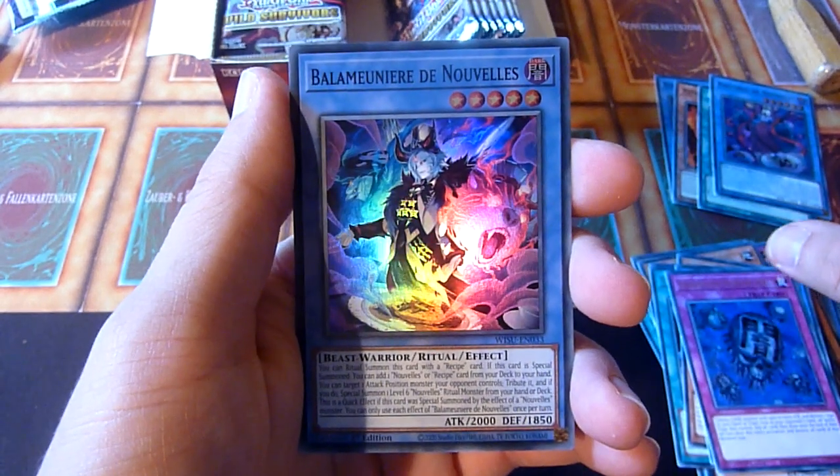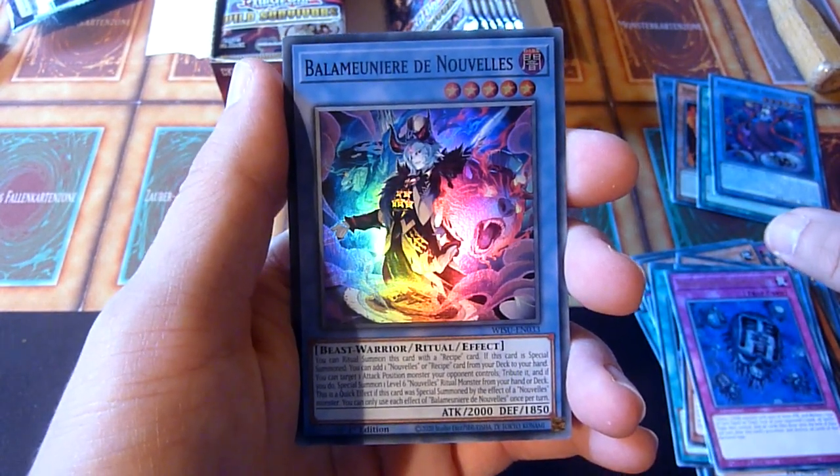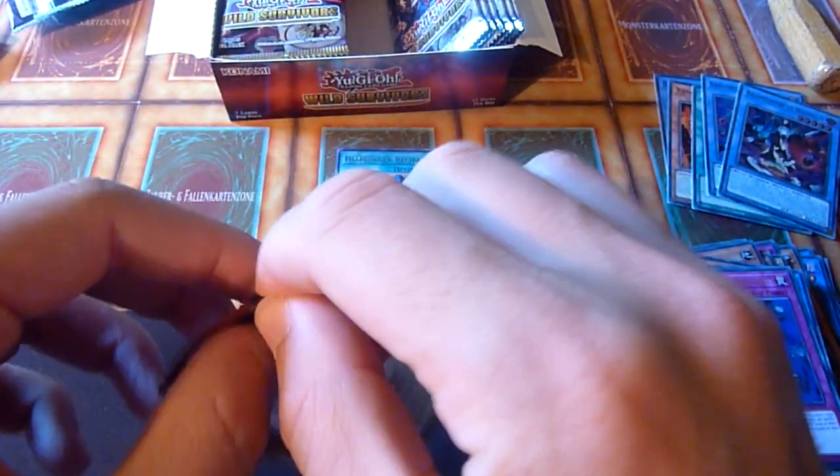Hamburger Recipe — there it is! Another Eradicator. And... Bala Meunière des Nouvelles. This is kind of random. And so far just super rares.